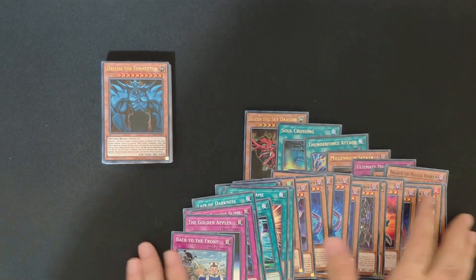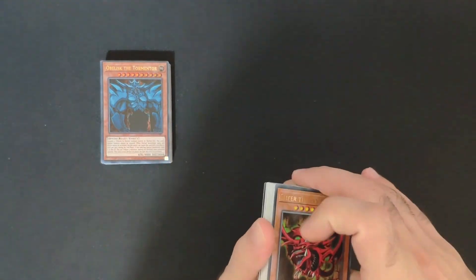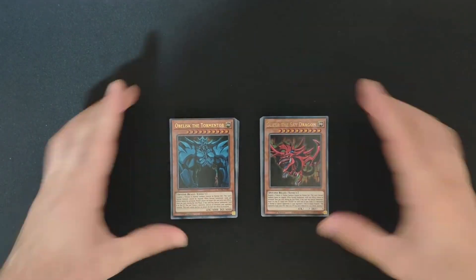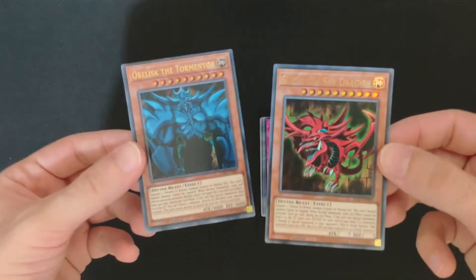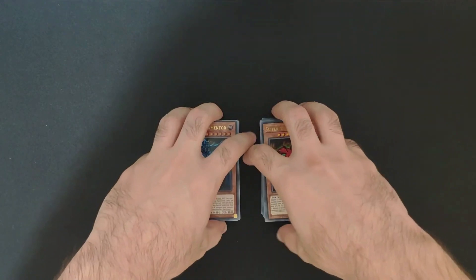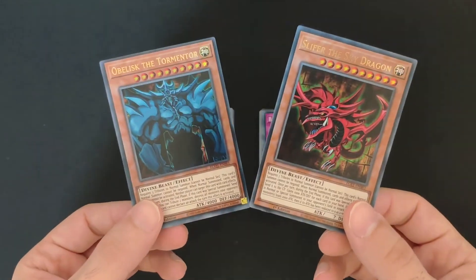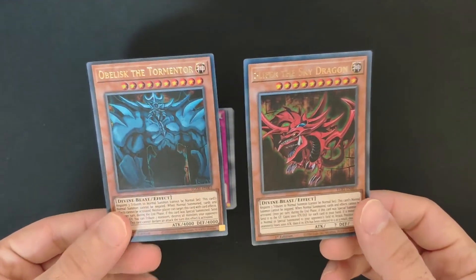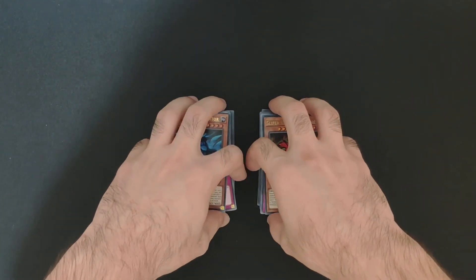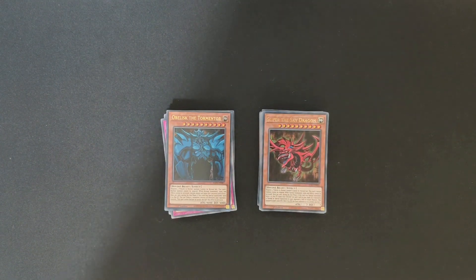Yeah, that was the Yu-Gi-Oh Egyptian God Decks. We had the two — Slifer and Obelisk — two really cool cards to have, and the decks hopefully will be fun to play as well; I'll check later. Hopefully you enjoyed this kind of opening video. Let me know in the comments which god card you prefer: Obelisk, Slifer, or maybe Ra. Have an awesome day and I'll see you next time.